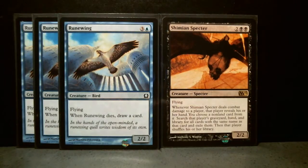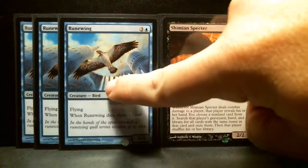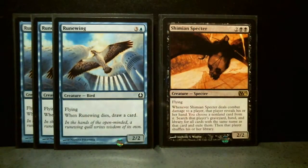Here's a Shimeon Spectre that I pulled a long time ago. It's got a very long text. When it deals combat damage to a player, that player reveals his or her hand. You choose a card from it. If you're very lucky your opponent will have a Thragtusk and then you can dig out all the Thragtusks and exile them.